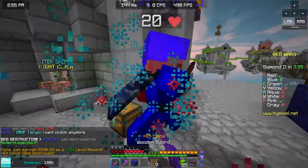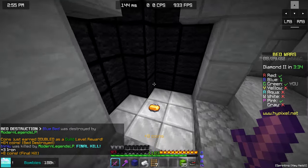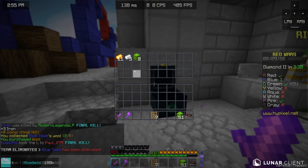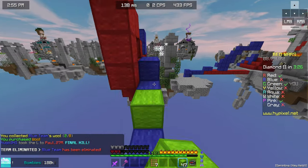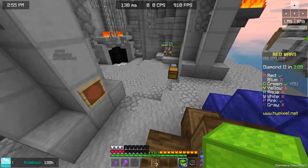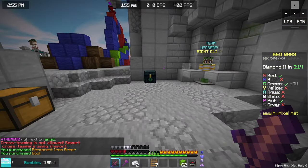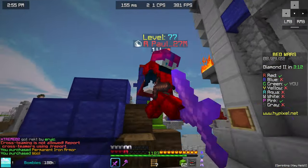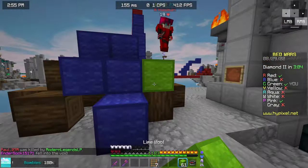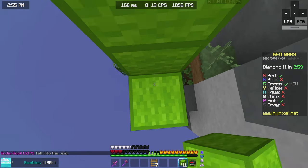There was something called toggle sprint, and obviously I know toggle sprint — it's a modification that is allowed on Hypixel. Many many people use it, basically probably everyone uses it, and I've never really spent much thought on it. I never really imagined what toggle sprint could really be. At first I just thought it's some cosmetic thing, but toggle sprint is actually a modification that modifies the way your gameplay works.